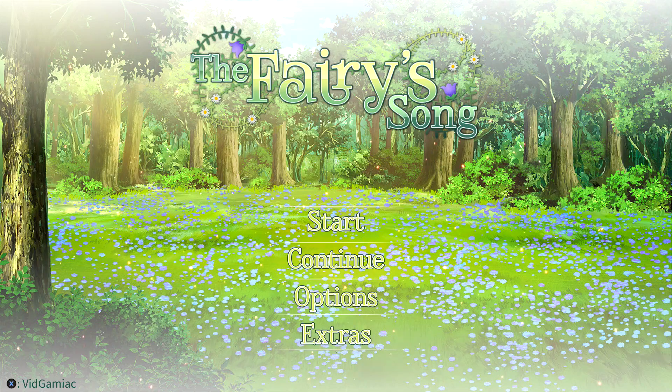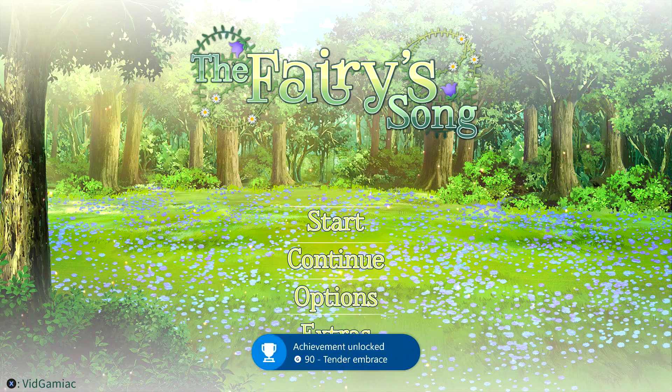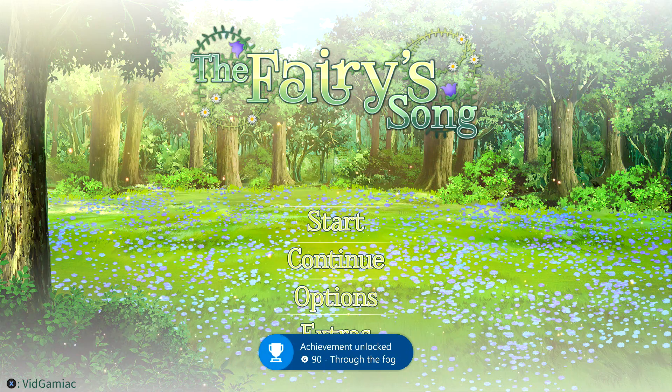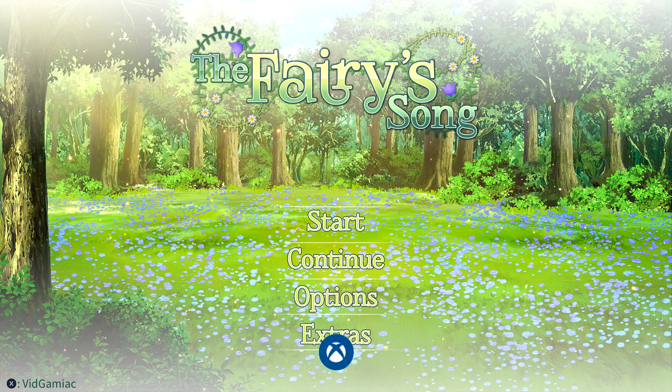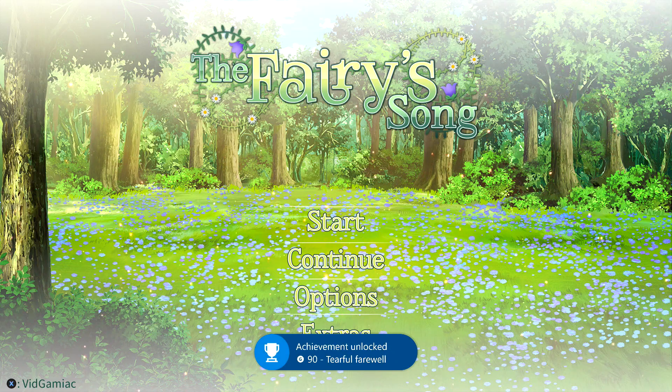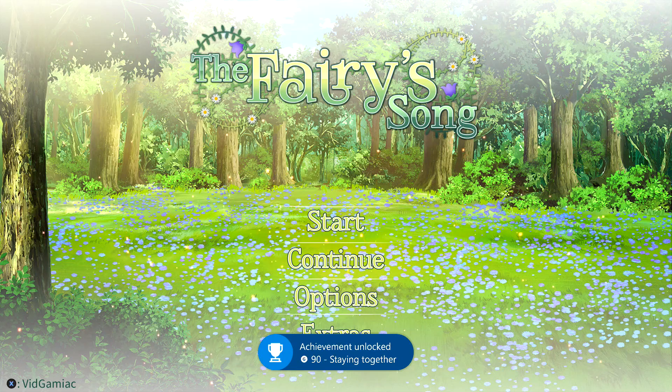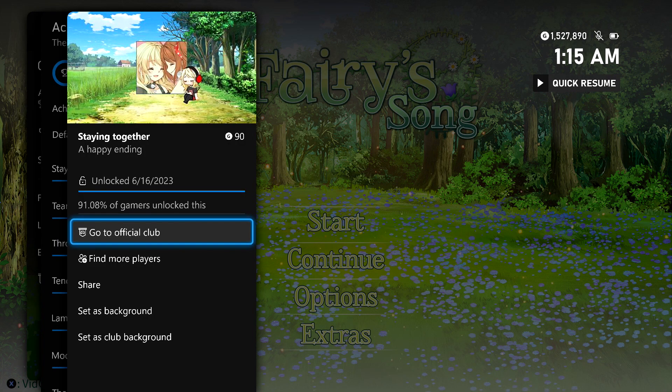Once you get your ending screen you should be back on the main menu. Just make sure you let the rest of the achievements unlock while you're here, so just make sure you keep having them pop one at a time, and eventually they should all wrap up. Once you get the last one you should be good for all of the achievements, 1000 gamer score, and a super duper easy completion. Hopefully you enjoy the guide and that's all there is to it.